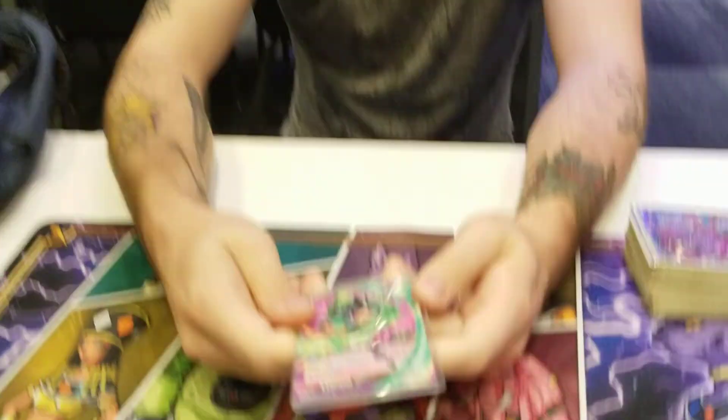What is up everybody? It's Dillon Ashcraft from Ellipsis TCG here at the LCQ in Columbus, Ohio for the Nationals Invite. I'm here with a deck profile today with Derek McDill, who played Broly U6. We're doing a deck profile with Derek — Derek's an Ellipsis team member — so let's dive right into what you played today.